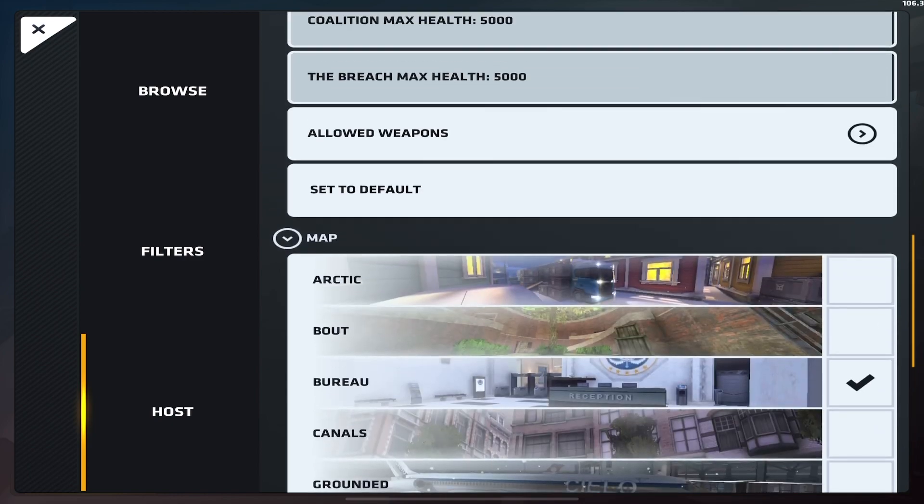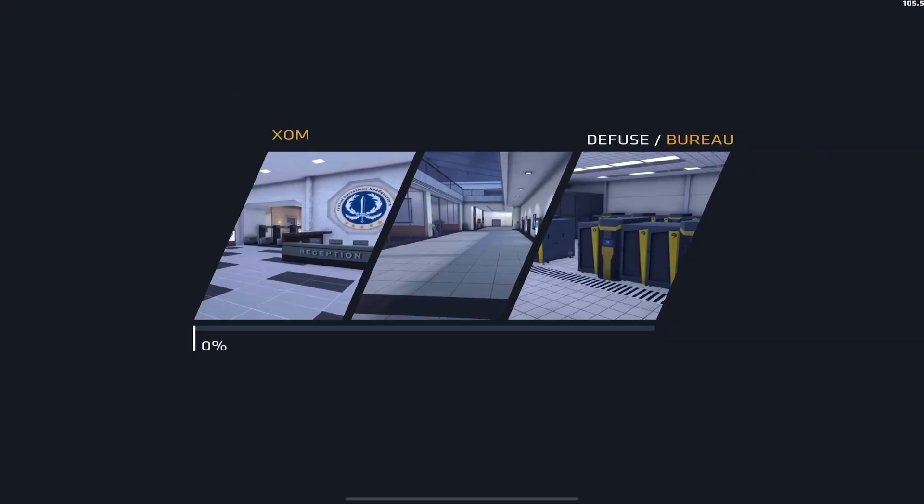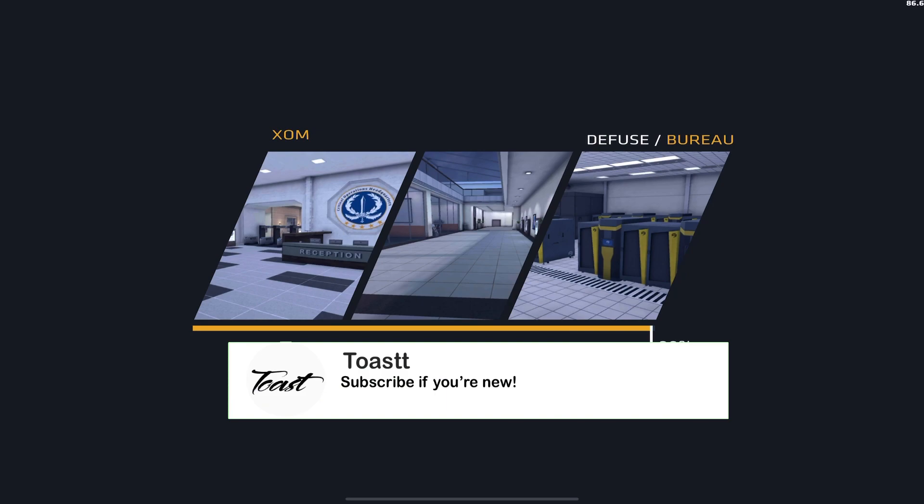I'm showing you right here how to host the lobby — the password is 'give hacks hashtag 7903.' You do it on diffuse — you have to do this on diffuse for it to work. Did I mention if you're new to the channel make sure you hit that subscribe button?